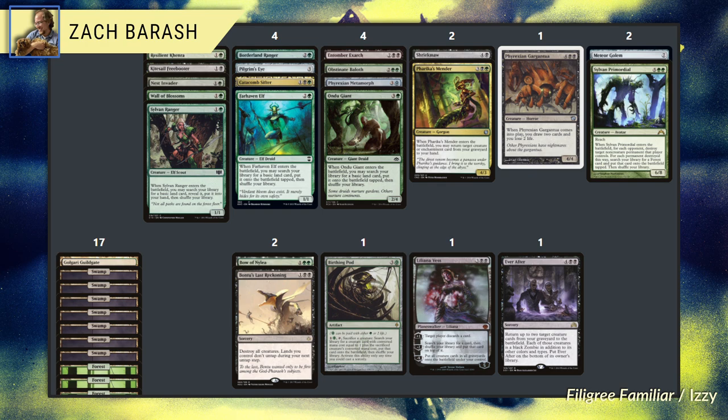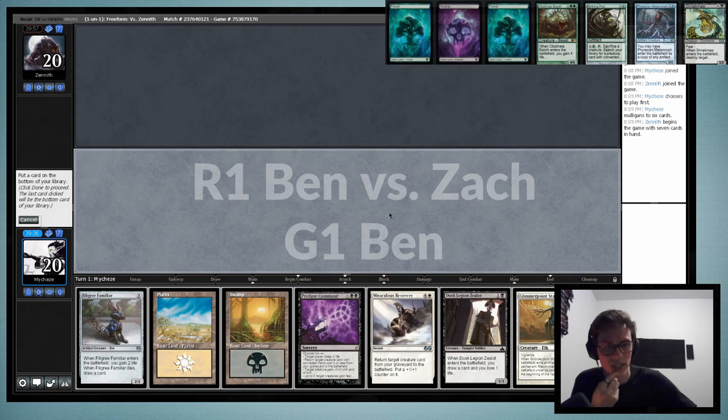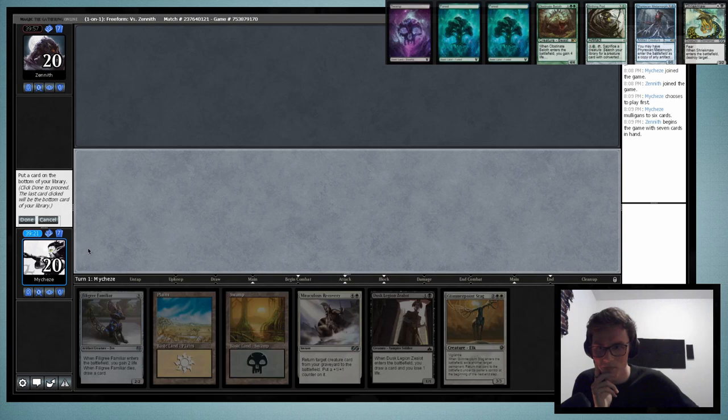This hand is not very good. This hand is also not very good, but it's better. I want to play Magic, not Mulligan. I'm expecting the games to be fairly grindy — they are pretty grindy. You played this before, right? I played this. This is my third draft of it. I've 3-0'd twice.